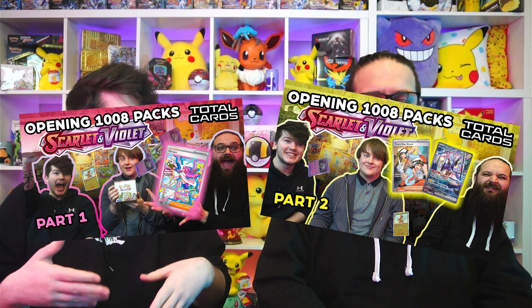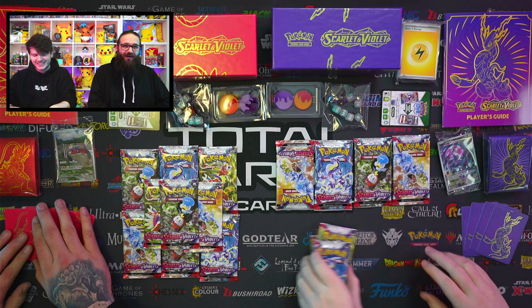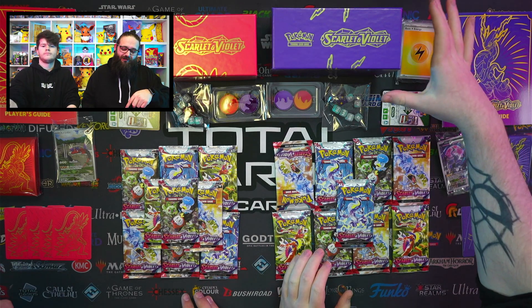Do check out our other videos where we opened — one thousand and eight packs. You can see almost every card in the set. We also had the legend himself, Joe, helping us, which was insane. We've got massive legend Joe, we've got some awesome cards. One thousand eight packs, twenty-eight booster boxes. The links are all down below, and we'll have a special card come up on screen — click all that good stuff after watching us unbox these two ETBs.